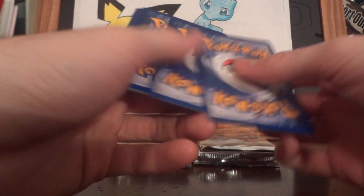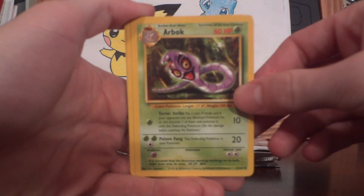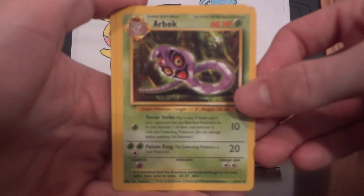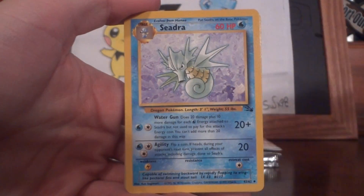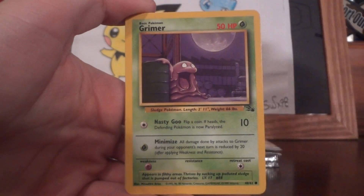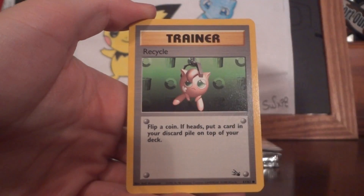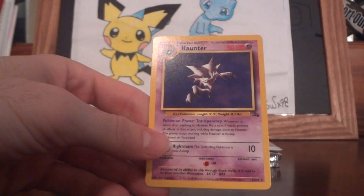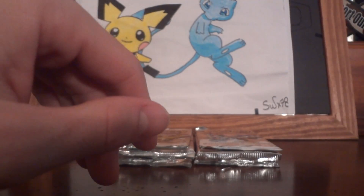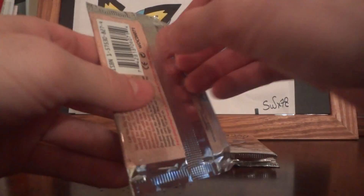Usually you get around 12 to 13 holos a box, so for this pack lot I'm shooting for about 11. Arbok, Weezing, Seadra, Ekans, Grimer, Shellder, Krabby, Geodude, Recycle, Gambler, Haunter. That was weird — I was actually feeling the back of the card and I couldn't feel it behind Gambler, that other trainer card. I thought I was already done and missed it.